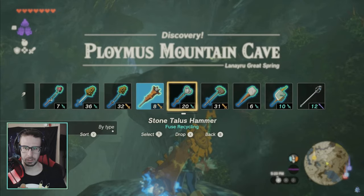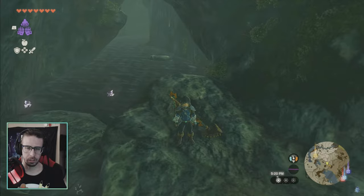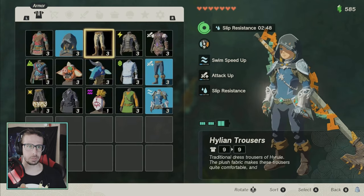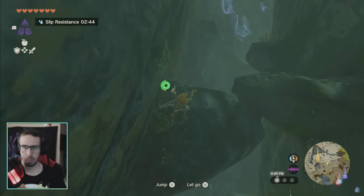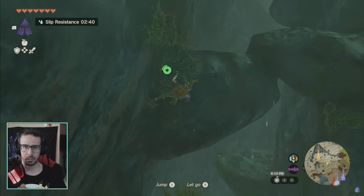Head up. I put slip resistance on with a dragon elixir and was still slipping. You have to kind of climb the rocks and keep jumping — there's nothing at the bottom at the water, you just got to keep going up. Once you get up to the top, just keep on trucking. You'll slip a couple times, it'll happen, but once you get to the top you're good.